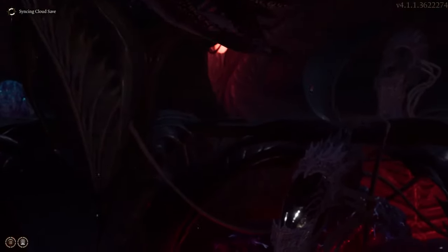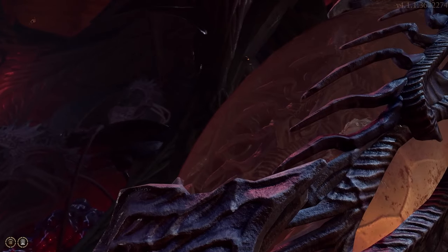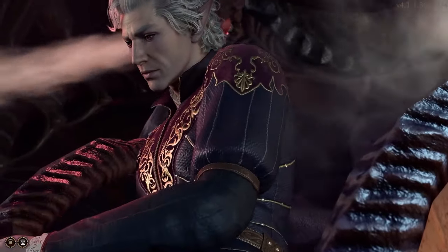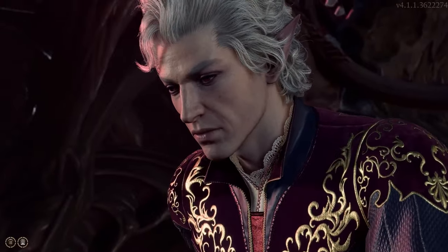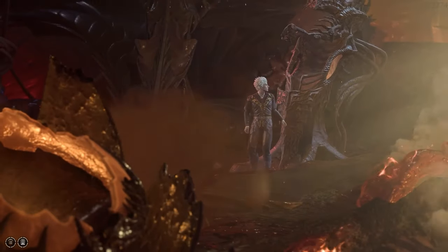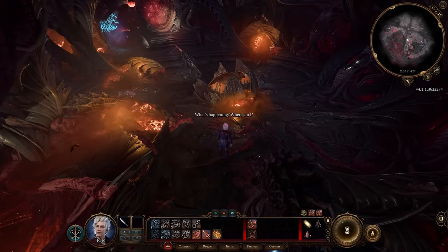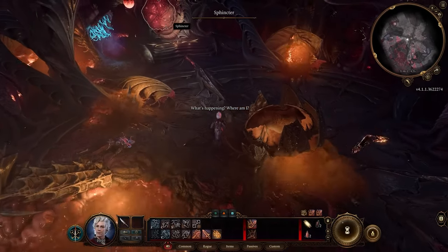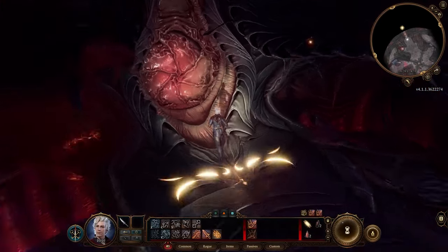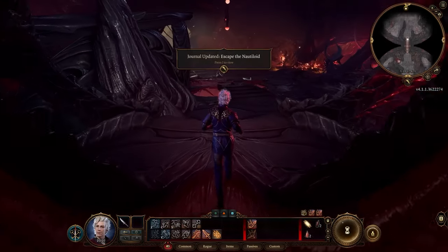The rich tapestry of Baldur's Gate 3, Larian Studios' critically acclaimed RPG, is about to get even richer. The game, renowned for its faithful adaptation of the D&D 5e mechanics and its sprawling narrative, has always provided players with a plethora of choices when it comes to races and classes. However, a brand new mod is looking to push these boundaries further by introducing the Yuen-Tai as a playable race. For those who might not be in the loop, the Yuen-Tai are a fascinating race from the Dungeons and Dragons universe, known for their reptilian features and cunning nature.